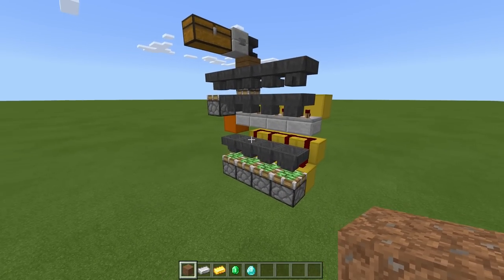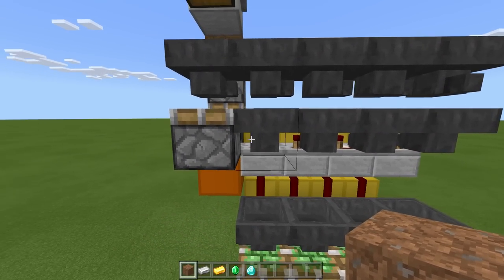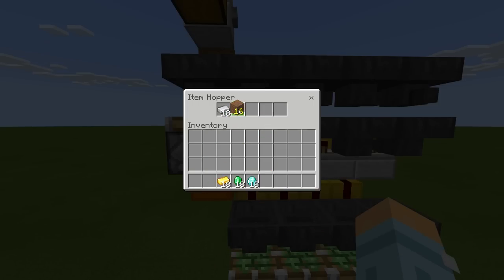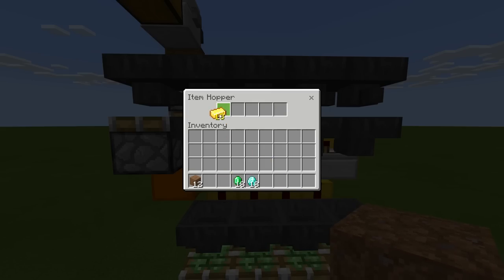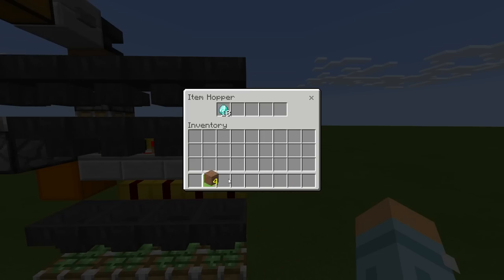Next we need to fill our item filter. Grab 16 random blocks - a block you're never going to place in your item filter, that's why I've used renamed dirt. Then you need 18 of each payment item. Come to this first hopper going toward the comparator and place your first payment - all 18 - and then 4 of your random blocks. Do the same for every single one: 18 gold then 4, next 18 emerald then 4, and then 18 diamond and 4.